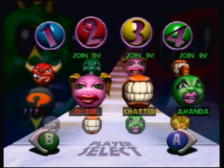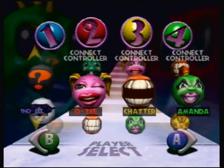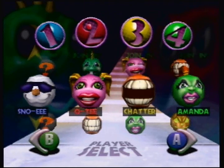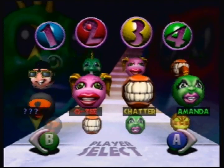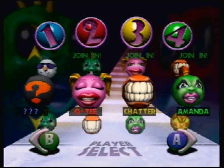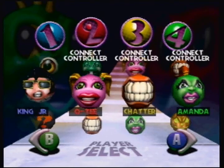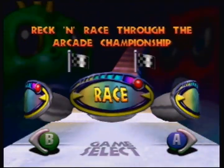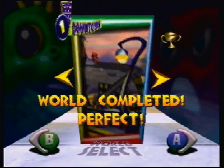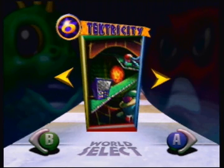One thing I actually learned off-camera is that all of the characters you get, with exception to the last one, are actually all random. So you can, for instance, get Snowy on Downtown, even though I actually got them on The Deep. So it's actually random how you unlock these guys, except for the last one. Anyway, for today, like I said at the end of the last video, we're going to be using Robert, because this course seems to be very appropriate for him, being an electric factory type course. Let's get ahead and get started with Tech-tricity.